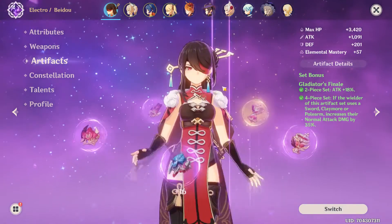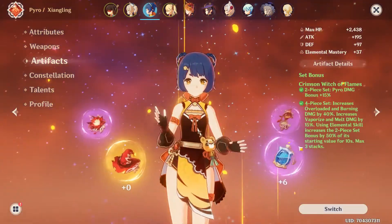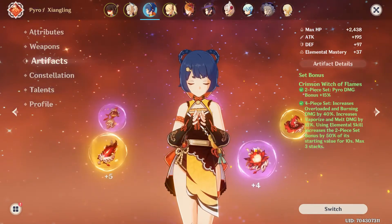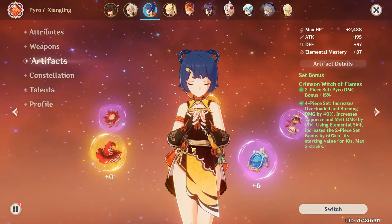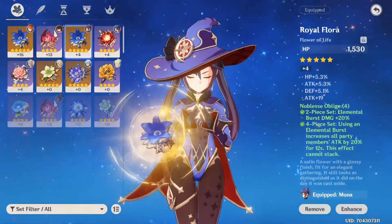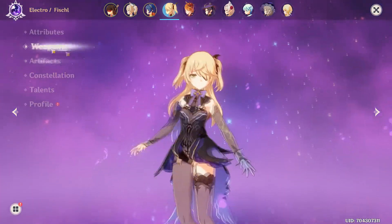Unlike Beidou, who benefits well from four-piece Gladiators, or Xiangling who wants four-piece Crimson Witch, Fischl is very versatile. Mona benefits from four-piece Noblesse Oblige, but Fischl can fit many builds and still do a lot of damage.